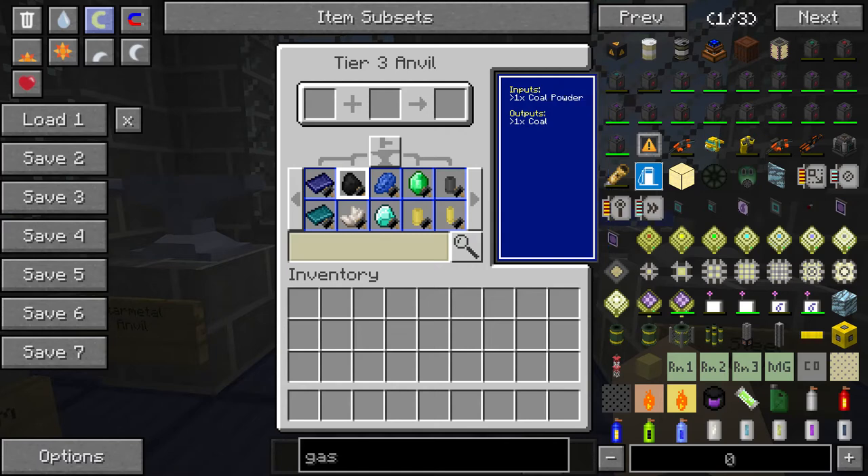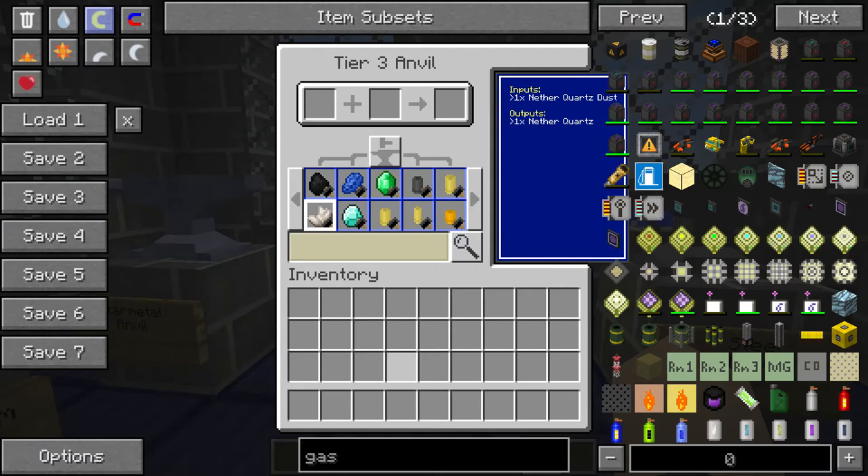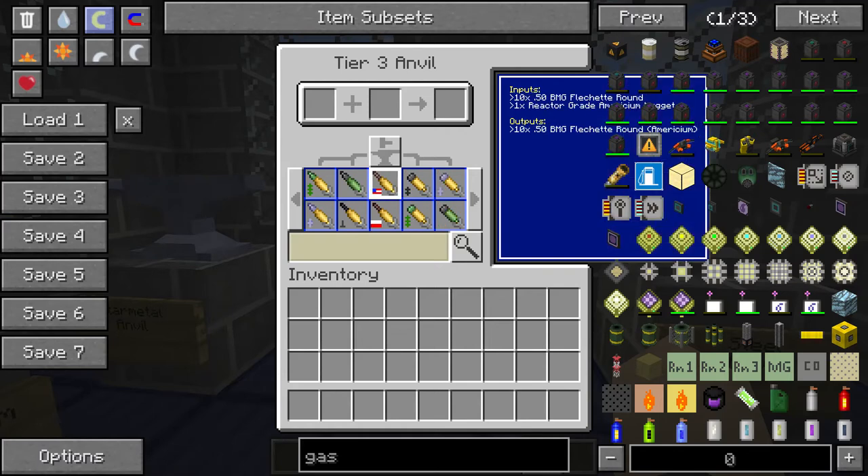Oh, you can take, like, power, coal, and whatever, and put it back into — you know, that would be great in conjunction with any sort of mod like that. That would be great in, like, Sky Factory or something. Like, diamond dust or something.